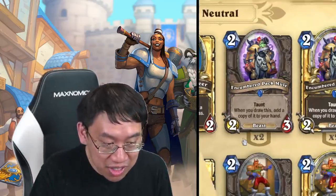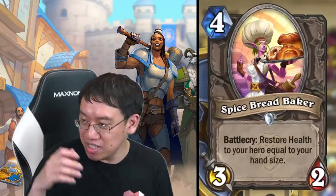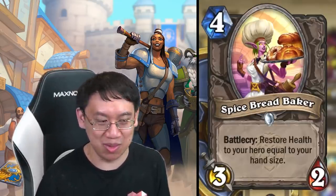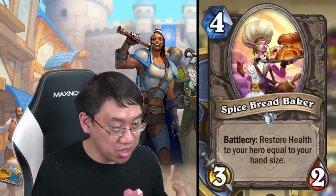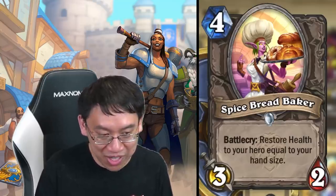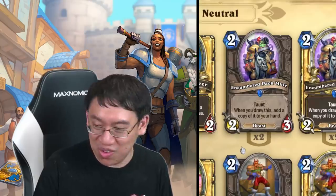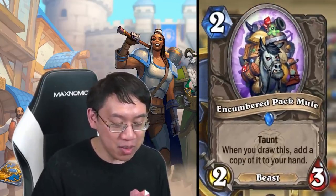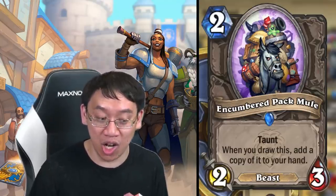There's a bunch of neutrals that also support this Handlock theme. I'd seen Spice Bread Baker but didn't see enough Handlock support to think it would be good — but now that I see all these Handlock cards, I'm thinking I could really use some health equal to my hand size, which is going to be very large. Look at the neutral card Encumbered Pack Mule: two mana two-three taunt, when you draw this add a copy of it to your hand. Generally a good card, but especially good if your hand size actually matters.